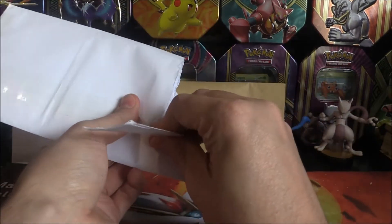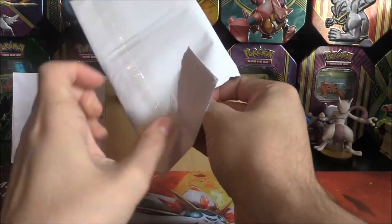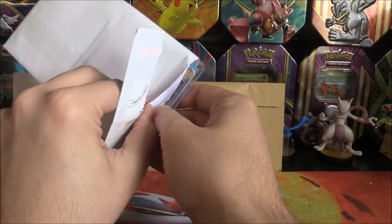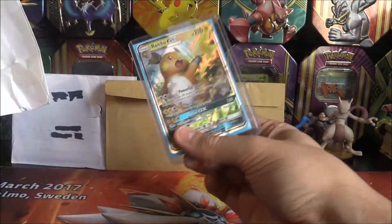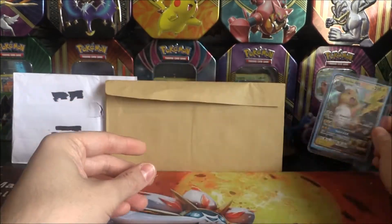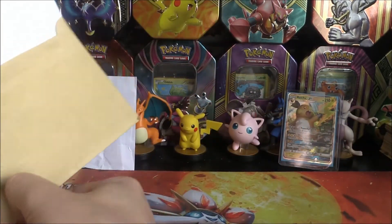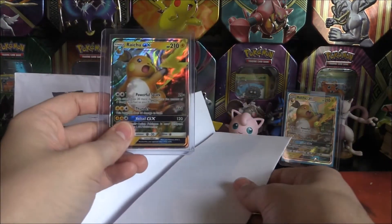Okay, so here we go with the first envelope. Like I said, I don't know which seller has sent me which - they'll probably know when they see it. Here we go. First one up is a Raichu GX. Well, I'll be - a Raichu GX! So that's the first seller. The second seller has given us a letter, and in this letter is a Raichu GX.